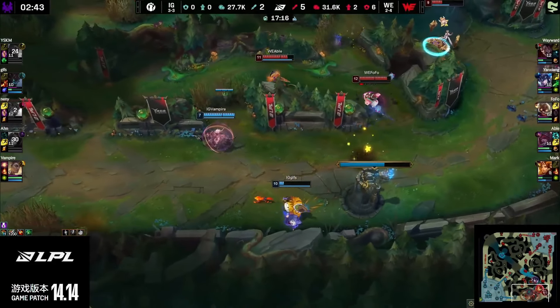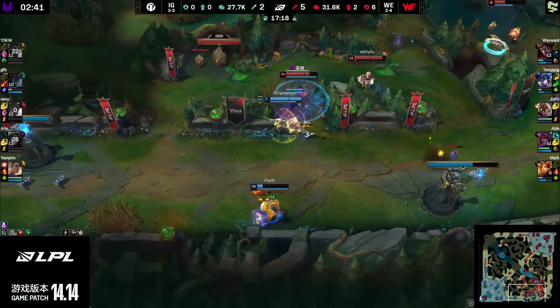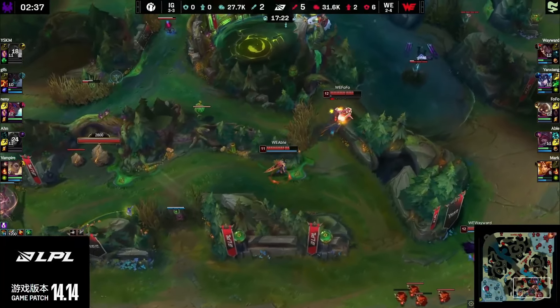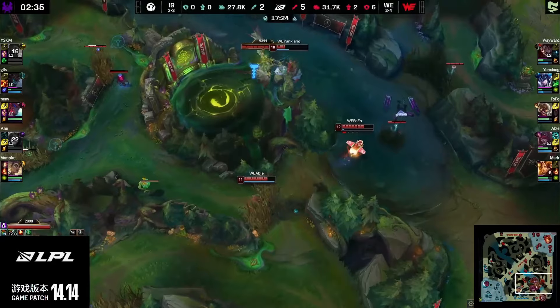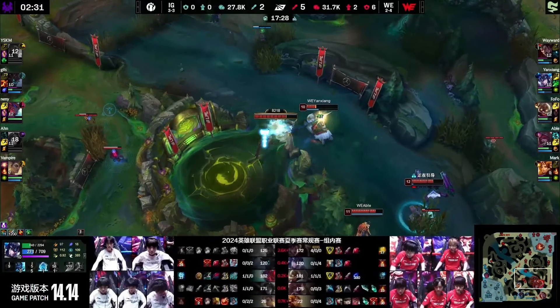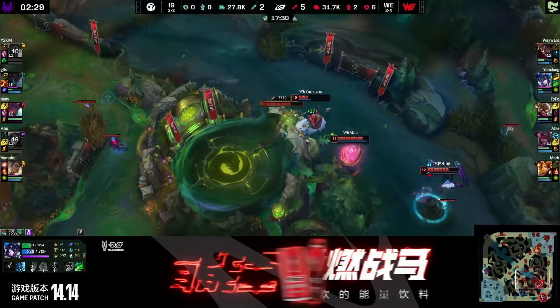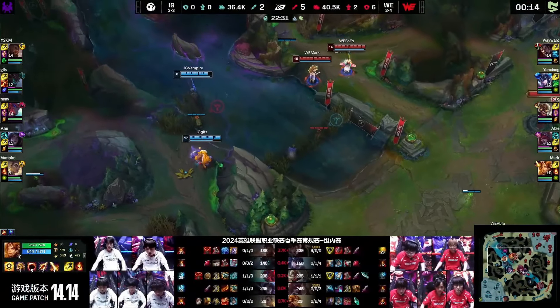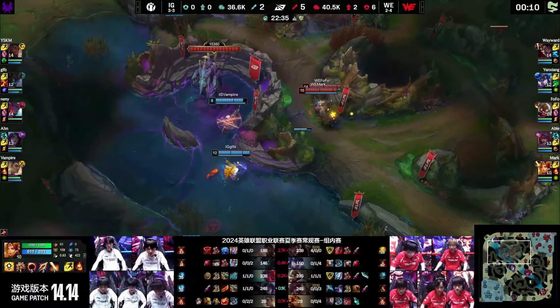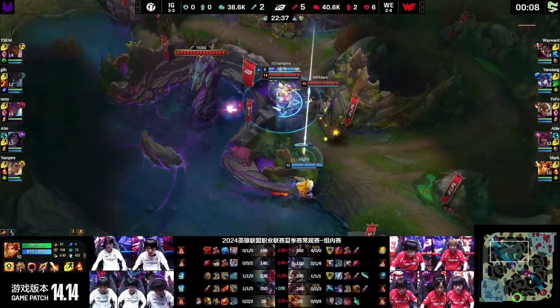They are playing through their advantage so well here. IG just did what we were afraid of — they engaged onto the front line, they didn't reach the back line. Vampire hits the tanks, he doesn't get the carries, and Wayward and Abel get so much damage. WE get themselves a huge amount of gold. If Wayward can then stick in a lane and kind of use the fact that IG have used that Nature's Draft, or maybe use themselves in the engage combat — it needs to fall apart.